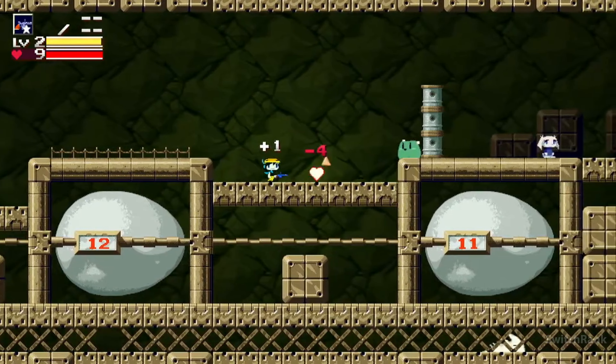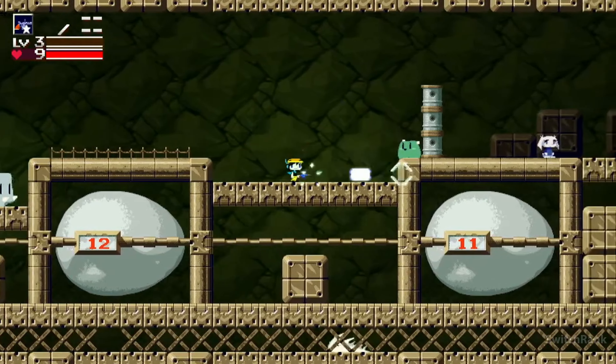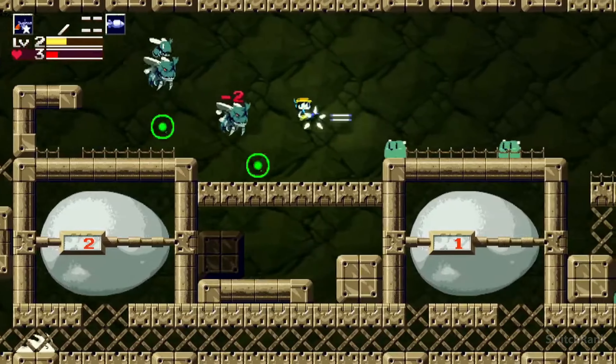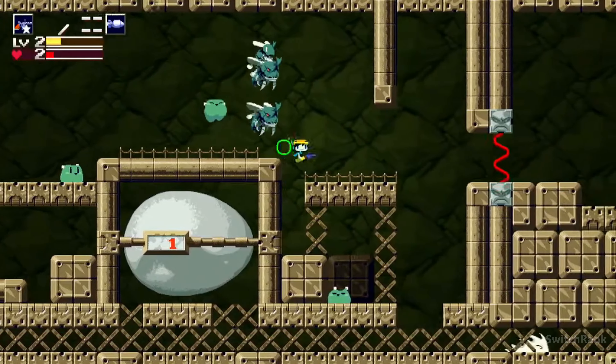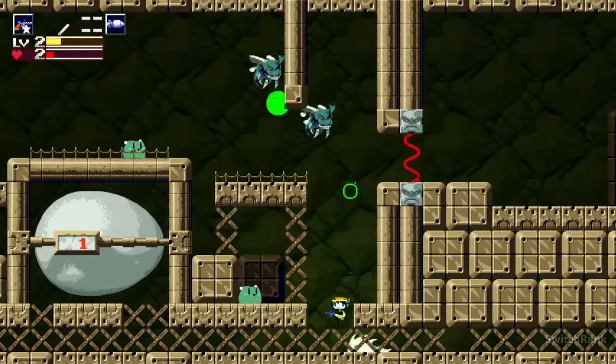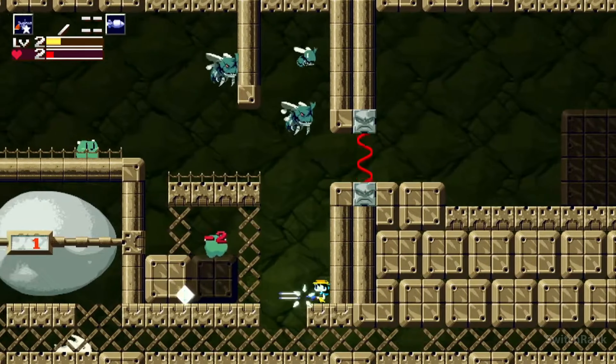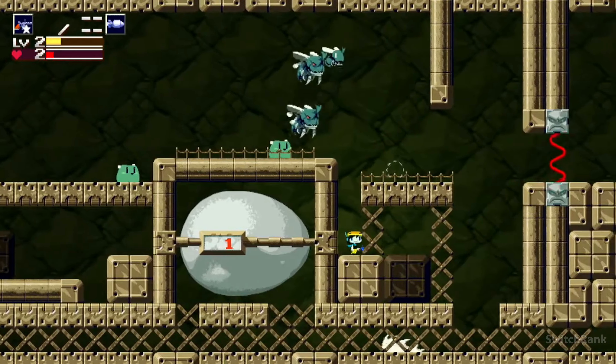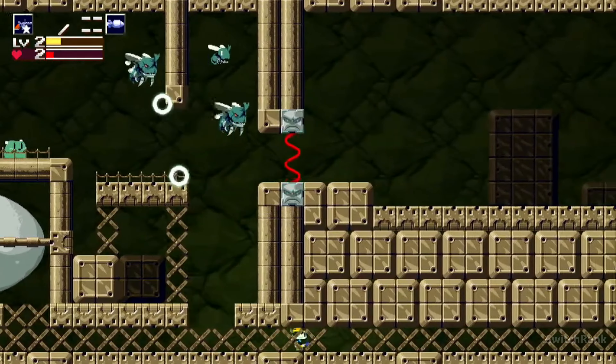In a peculiar yet compelling narrative involving abandoned robots, eccentric scientists, and a race of rabbit-like creatures, you'll delve into the depths of this subterranean realm to uncover its secrets. Armed with a blaster and your platforming prowess, your mission is to navigate the labyrinthine caves and thwart the sinister plans of an evil doctor.